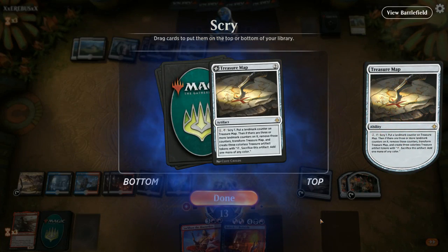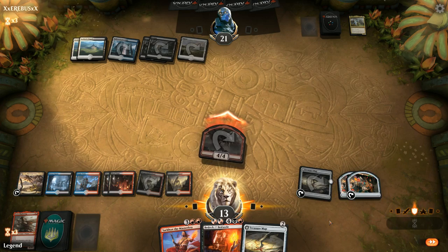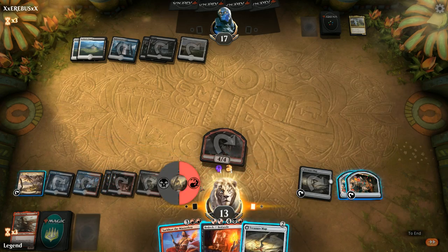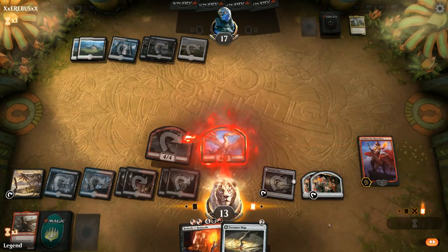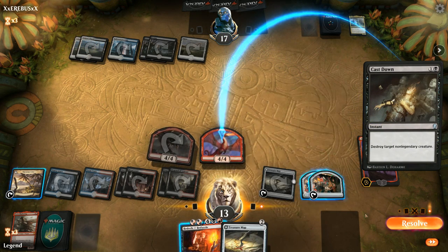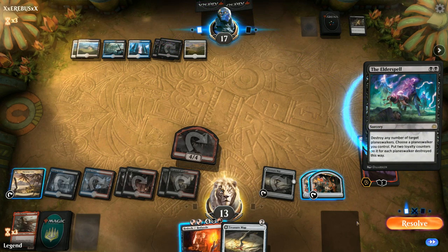This could be a pretty grindy matchup. I'll attack and then probably play Sarkhan, keeping up Treasure Cove — don't want to draw right away in case the opponent has another Thought Erasure; I'd rather keep those extra cards hidden. We've got decent pressure in play now. Cast Down hits the dragon token — Cast Down didn't work on Bladewing since it's legendary, but it does work on our dragon token. That's probably what the opponent searched up with Acquisition Point but then realized both dragons are legendary. Elder Spell kills Sarkhan — that's fine, we're just grinding with Treasure Maps.